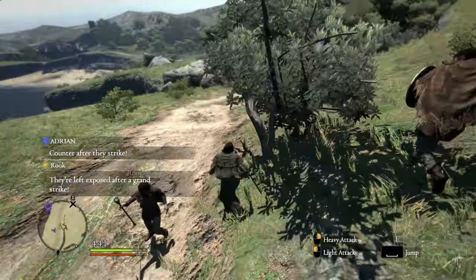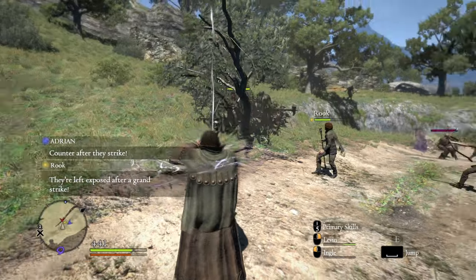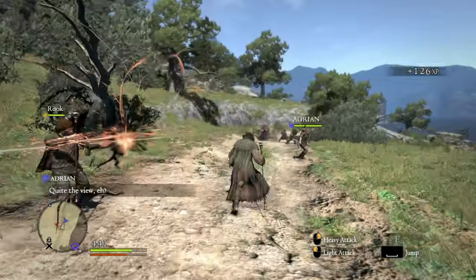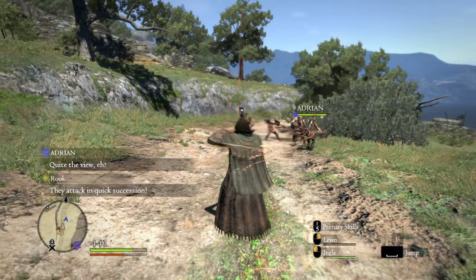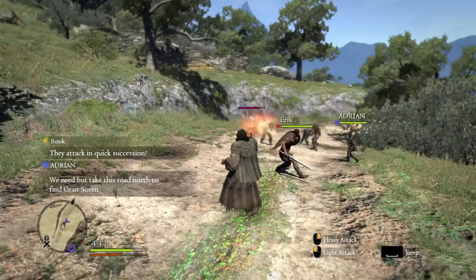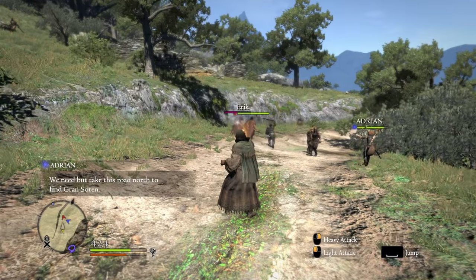The last point is to make sure to give out commands to your pawns so they move in unison with you. The capability of 2012 AI rivals that of a career politician. These idiots will run headfirst into a monster double their level with no hesitation. So if you need to, slam those commands — just like how you should slam the subscribe button.